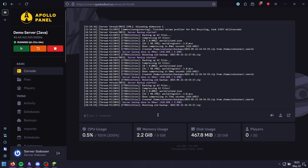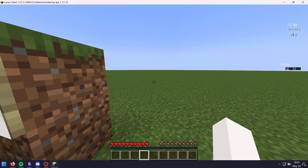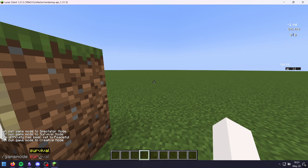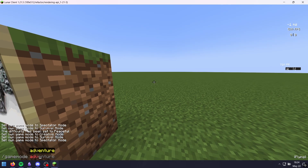The other way is doing it through the console itself. I'm in game right now, and to change my game mode to creative, I need to type /gamemode creative — or survival, spectator, or adventure. They all work.